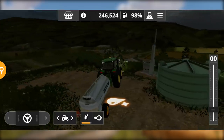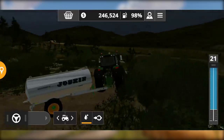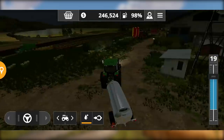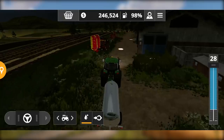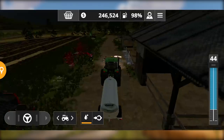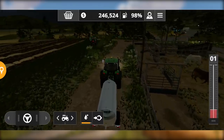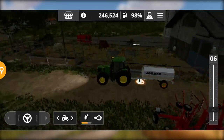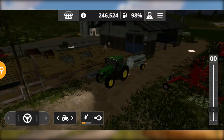You can find water in many places — you can collect it from a forest water source. After this, we have the water tank filled. You go to a water collection point, fill up the water tank, and then bring it back to the cows to refill their water supply.